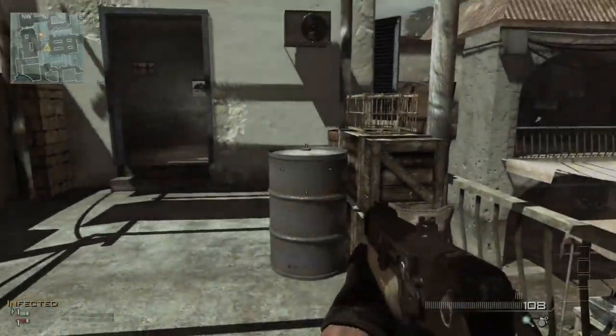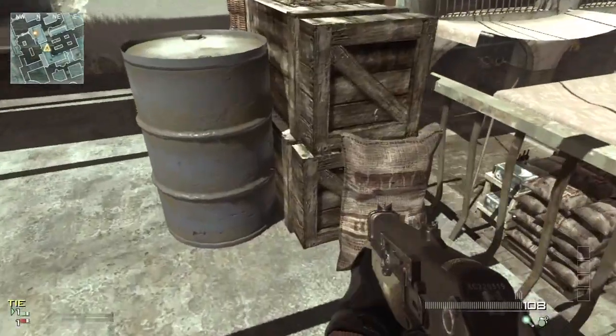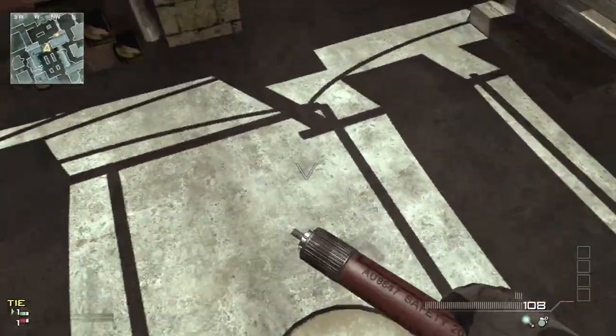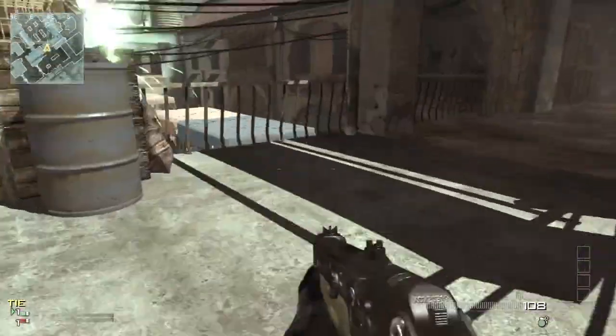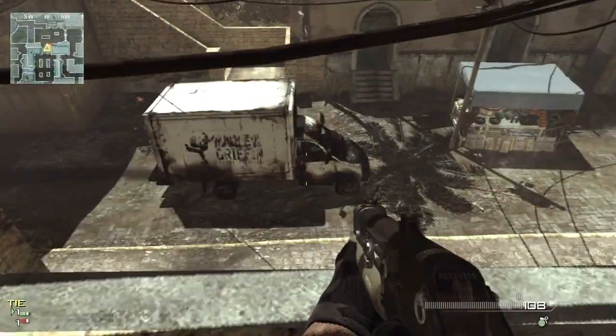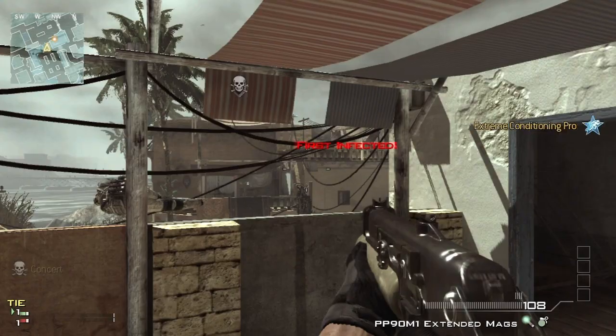Hey, MogX Productions here, it's Dylan, and I'm here to show you a brand new glitch on Infected on C-Town. So what it is, first, this is just showing the death barrier — as you can see, you come right here and then you cannot drop down without dying.